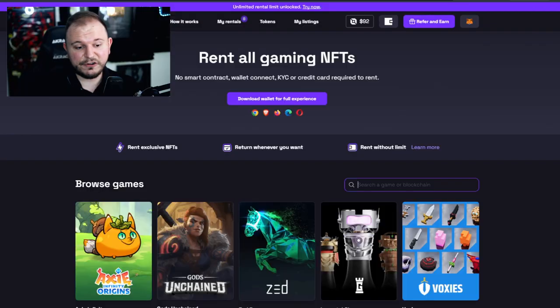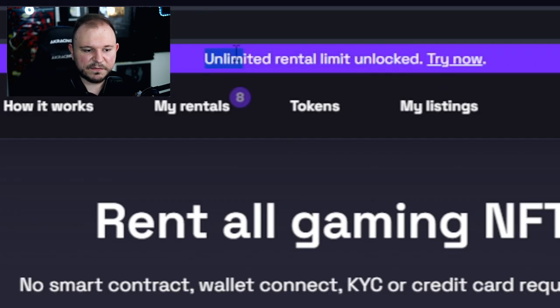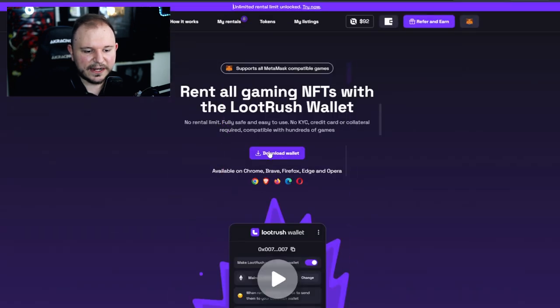Now you know how to sign up — very easy. You know how to rent — even simpler. And you know how to return — also very simple. The only potentially confusing part is why they have two wallets. At the very top of the page: 'Unlimited rental limit unlocked — try it now.' In order to try it, you need to download their custodial wallet and add it to your browser — it's a browser wallet just like MetaMask, but it is custodial.